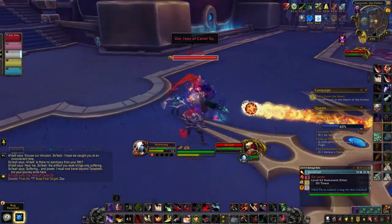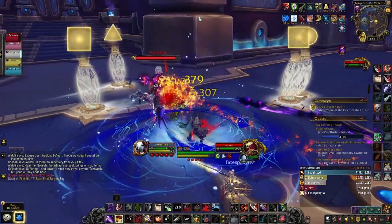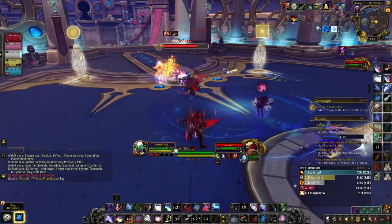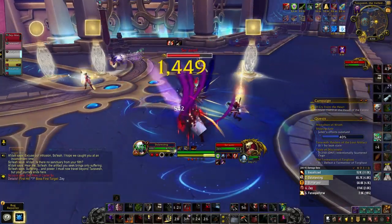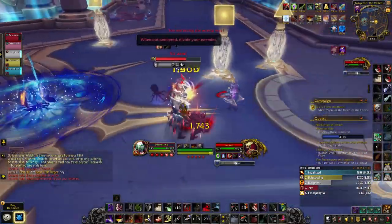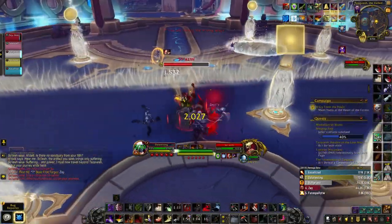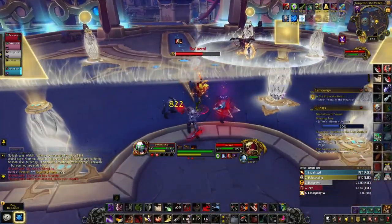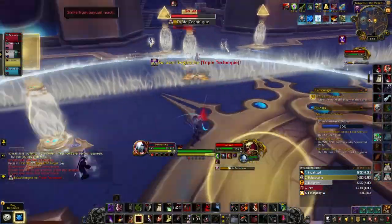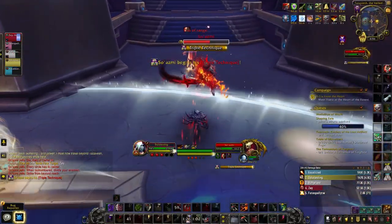The next boss is So'Asmi, an interesting boss that will literally make you think with portals. The lower the boss's health, the more the room gets segmented — first a wall across half the room, then another wall so the room splits into four quarters. You can't bypass these walls unless you have abilities like Mage Blink. There are also portals in three different pairs: squares, circles, and triangles. Walking into one triangle portal puts you out the other triangle portal, so chasing the boss through portals is very important.